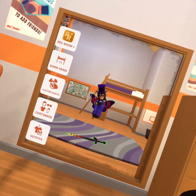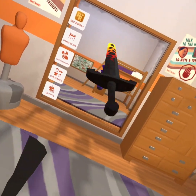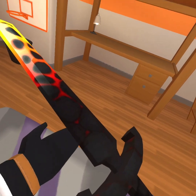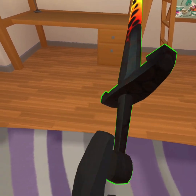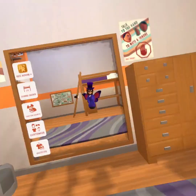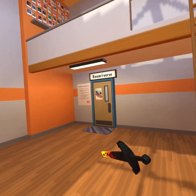Another thing you may not have known about Rec Room is you can actually extend things further than they should be. This is called extending or extendo. First, get the item you want to extend. Then while you hold the trigger, click either B or Y depending on which hand you're holding it in, and it should light up green. Hold on to the end of it, and then very quickly send it, and voila. And if it's a gun, click B or Y again so that it's still and you're able to shoot it.